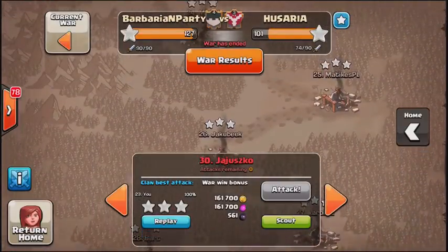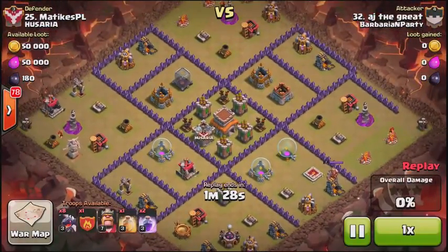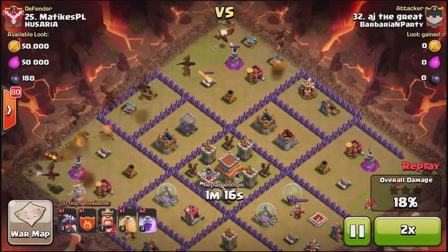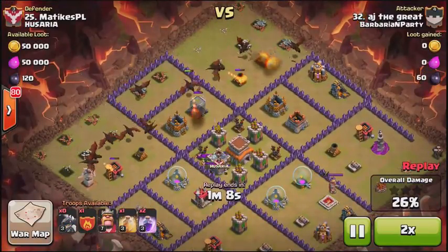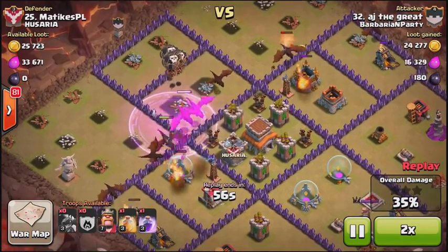Now we're at the halfway point, moving up to number 25, and all bases have been three-starred up to this point. This is a really weird base because most of the air-targeting defenses are in the center, so if the attacker can funnel troops into the center, this base is done. He lets his dragons take out the defenses on the side, then sends in his clan castle balloons straight towards that center — and like I said, this base is done.